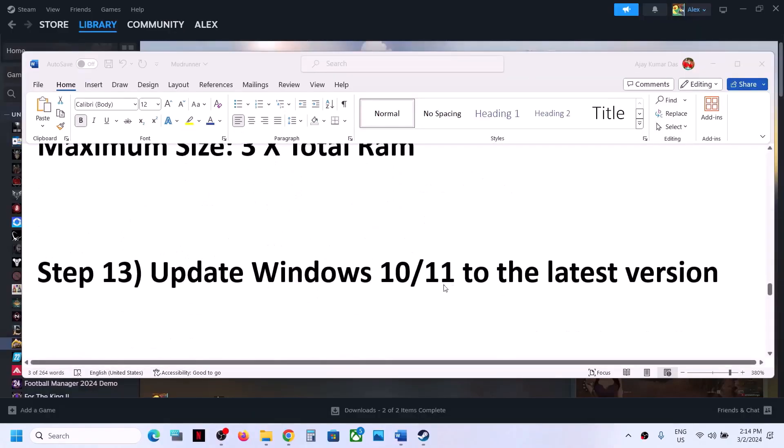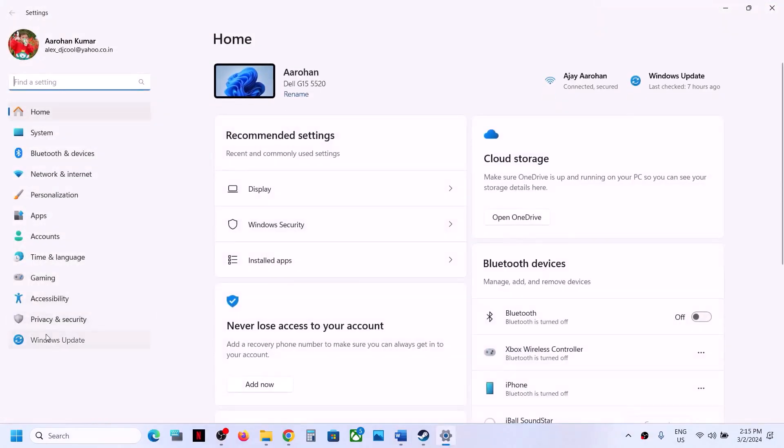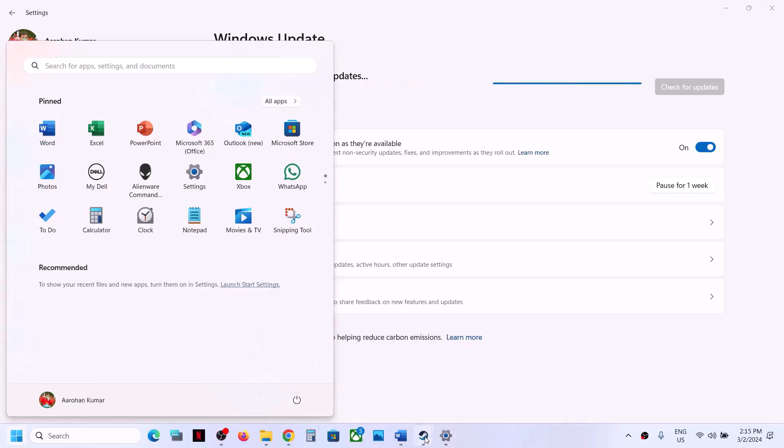The next step is to update Windows to the latest version. Open Windows Settings, go to Windows Update (or Update and Security), and click Check for Updates. Once all the updates are installed, restart your computer, and after the system restart launch the game.